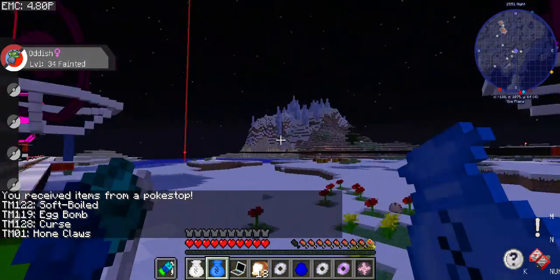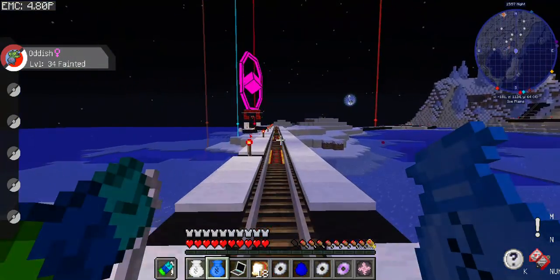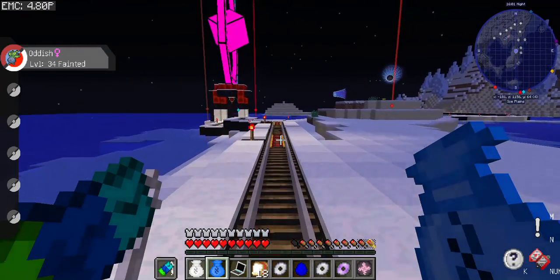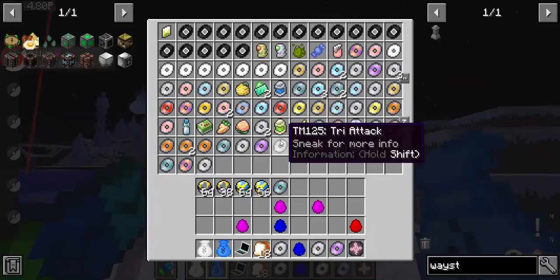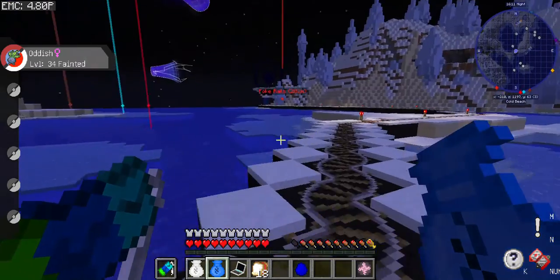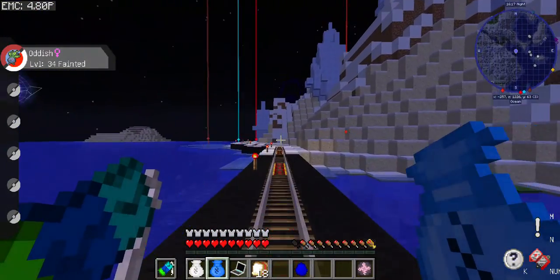It goes all the way around and I think it has a good view. I'm really glad it's in the Ice Spikes biome because I think it looks a lot better than a desert. A desert would have been easier since it's more flat, but the Ice Spikes are just aesthetic. You go through here and get your Pokémon eggs. I did set up a player chest and stuff but forgot to chunk load it, so I've been using alchemical bags and keeping an eye on it.